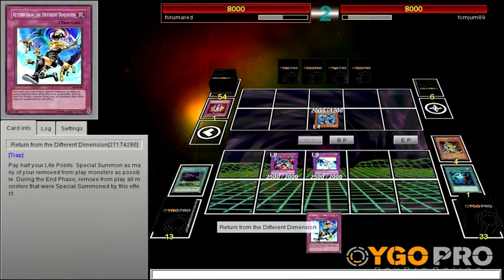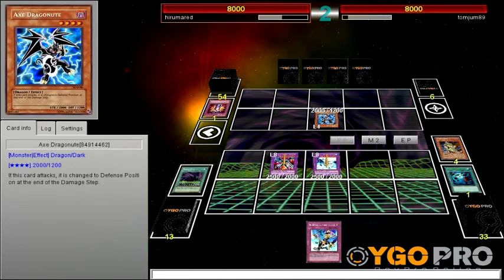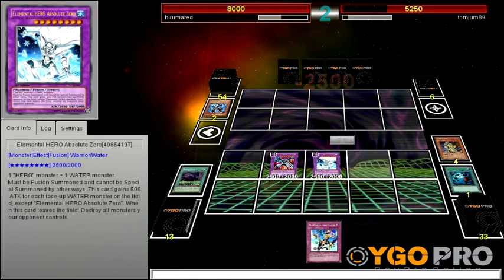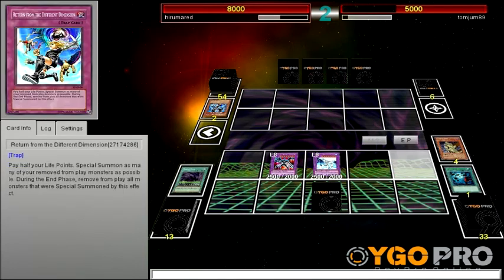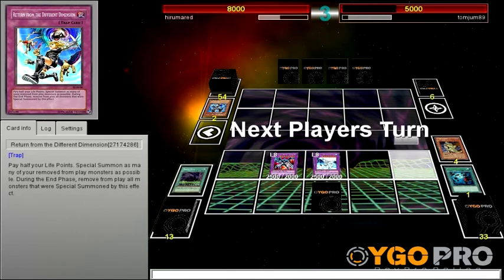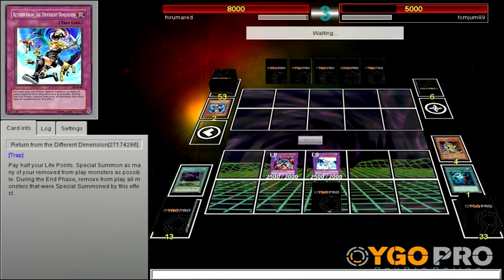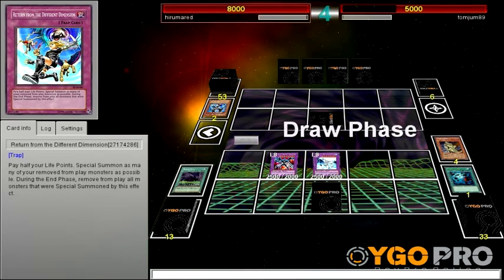Oh damn, that sucks. I really wish he wasn't there — could've gone for a Shiny. Alright, let's go with Escarado first, and then an Absolute Zero attack, and then set Return. Since he has 60 cards in his deck, I have a very, very high chance of him not having Heavy Storm in his hand. Because that's the whole reason you don't want to run 60 cards — it lowers your chances of drawing actual good cards.